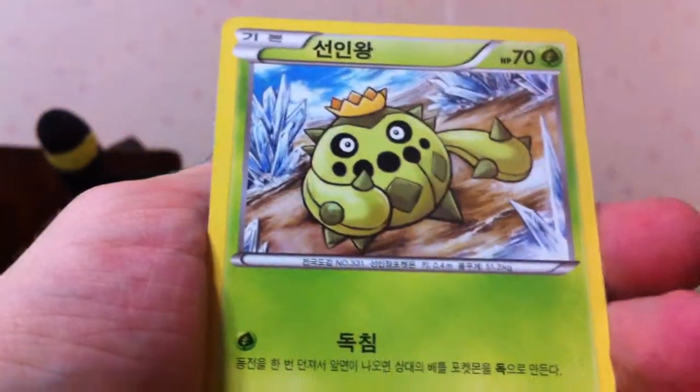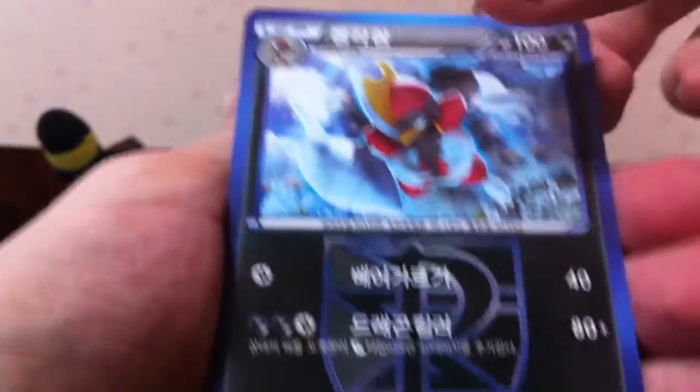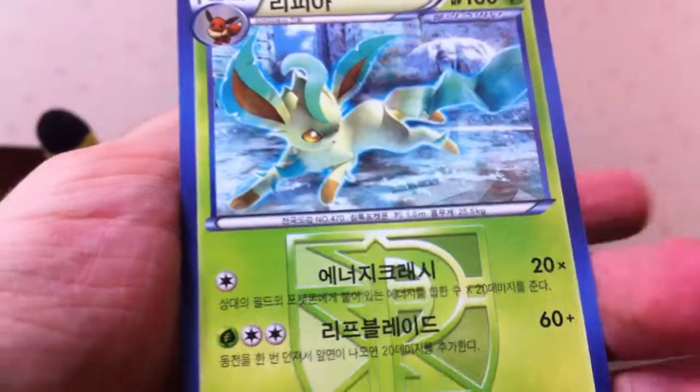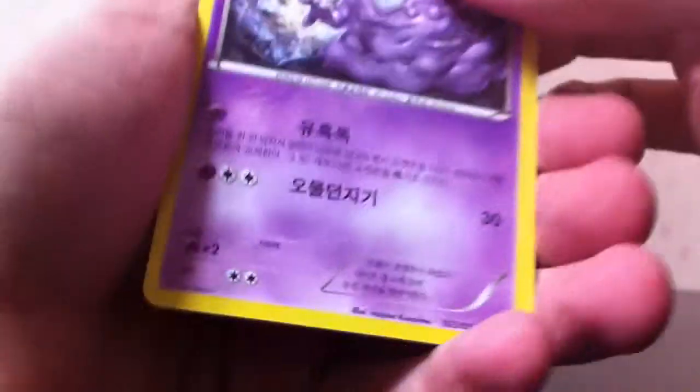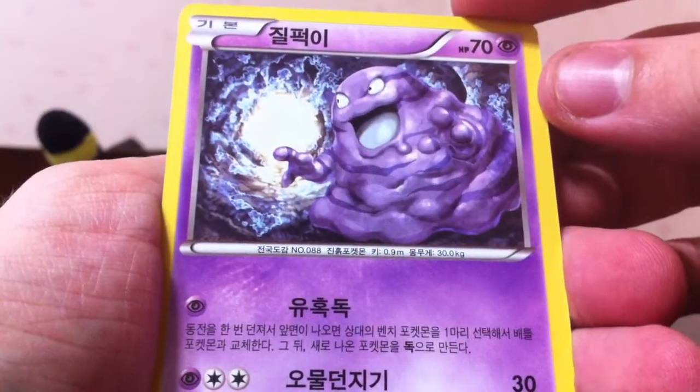We have a Wooper, Cacnea, Eevee, Bisharp, and nothing. I want an Umbreon — that is my most wanted card in this set. Although if I don't get it, it's not a huge deal. I can just buy one when I get home and buy an English one, which I would probably do anyhow, because I collect Umbreons. So other than that, just Full Arts and any cards I don't have. There's quite a few I don't have since I've only opened one box.